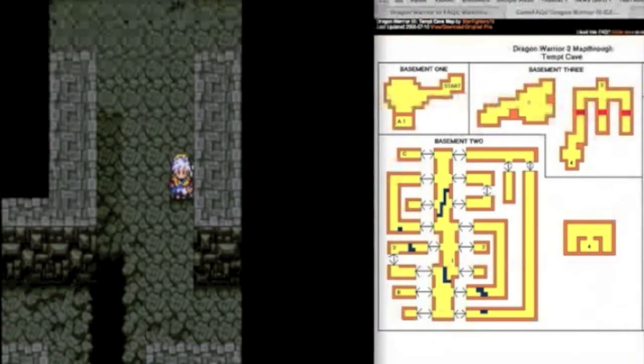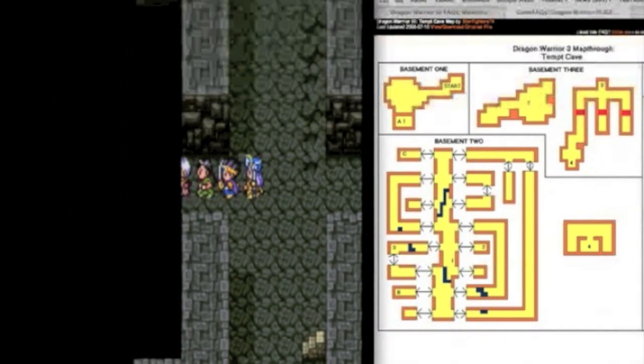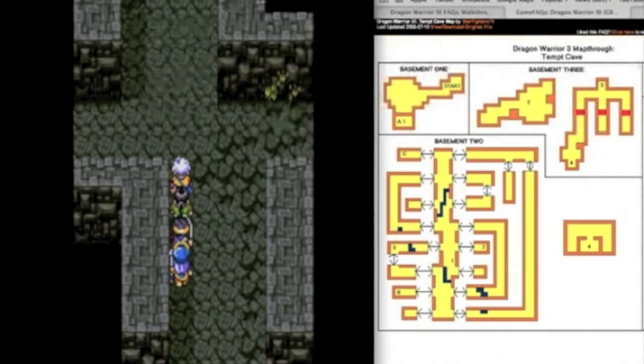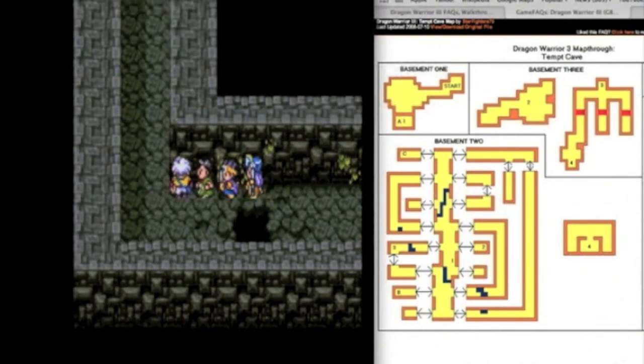I'm down these stairs. So right now at this point we're at basement one. You want to avoid falling in the holes because they'll send you down to basement three, and that's not helpful at all. So we shall be going up one and then going over. Don't fall into that hole — it's tricky.